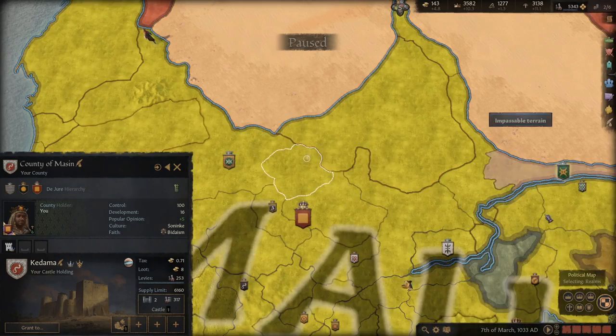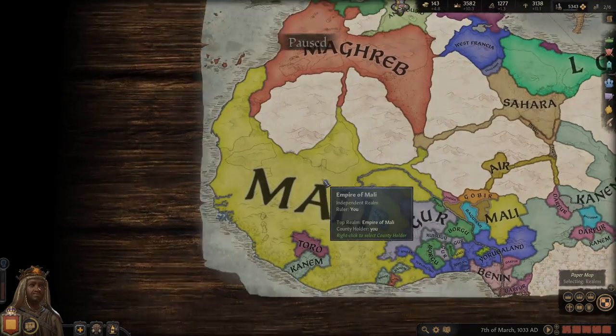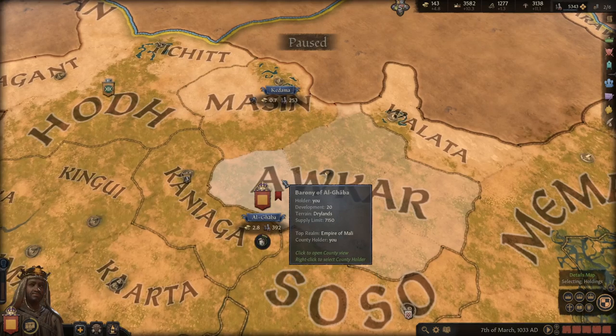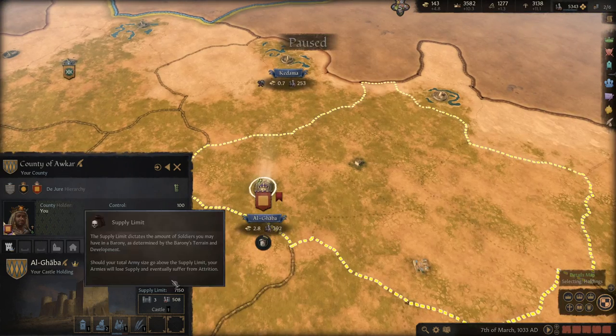In this case, I'm showing you my Empire of Mali that I've created, which includes a fair amount of these. So focus as much of your building as you can in your capital duchy, specifically your capital first, then your capital duchy.